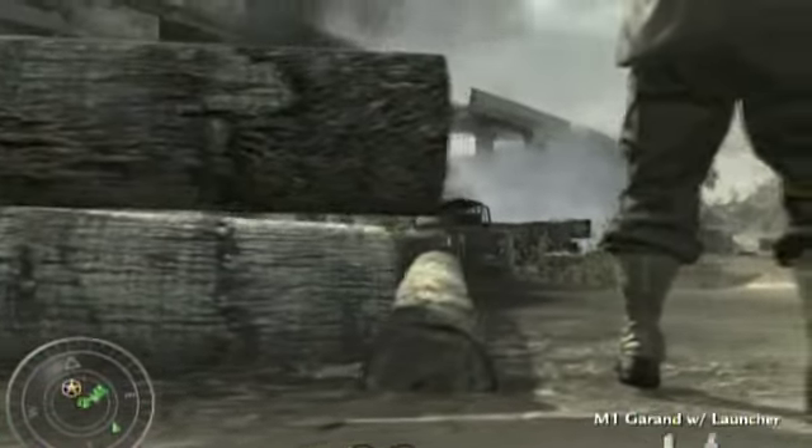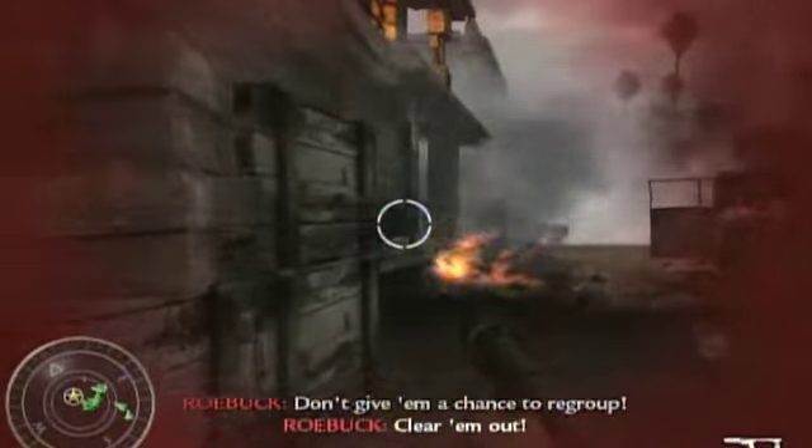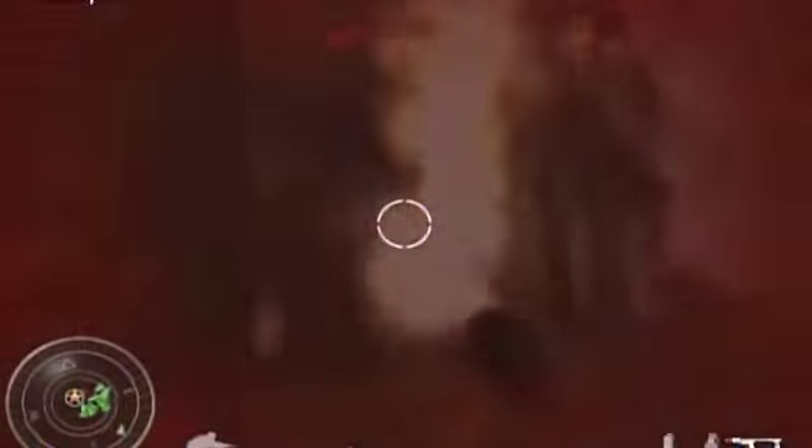There's gonna be a few guys immediately in front of you who are in cover — kill them all using the flamethrower because it's great. There's gonna be a little door off to the left you want to run into, because that's where you're supposed to go.